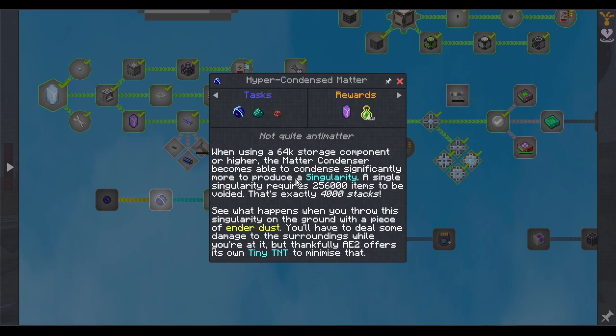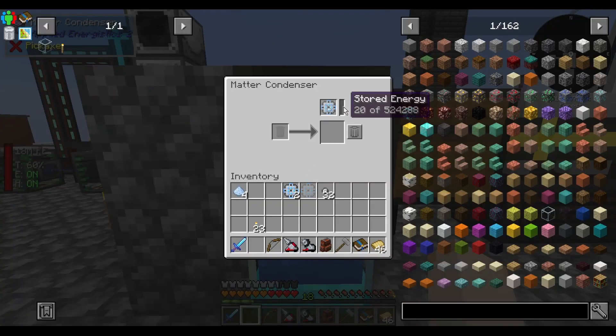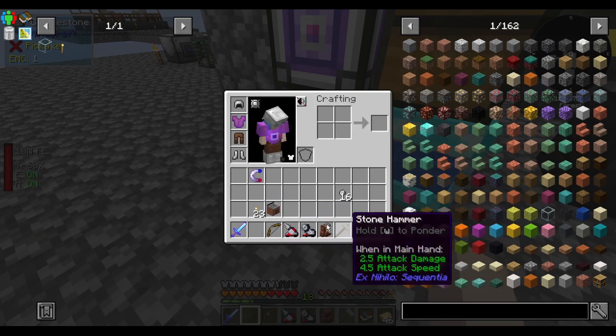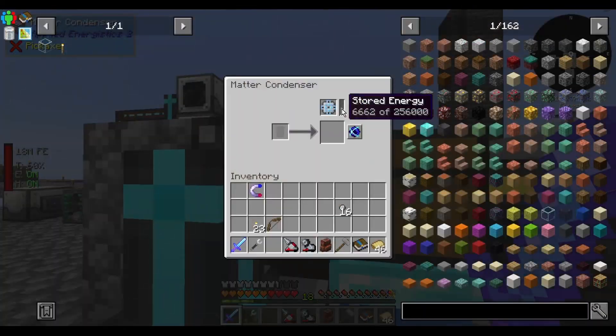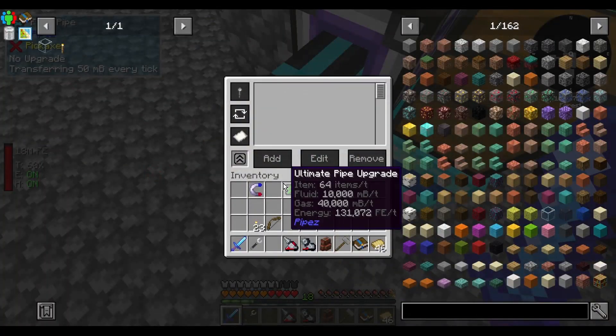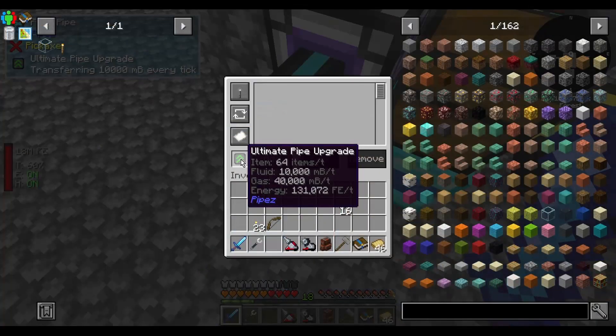When using a 64k storage component or higher, the matter condenser becomes able to produce singularities. A single singularity requires 256,000 items to be voided — that's exactly 4,000 stacks. Then you throw the singularity on the ground with a piece of ender dust. You have to deal with some damage to the surrounding area, but thankfully AE2 offers its own tiny TNT to minimize that. Make some 64ks. I'll put this right here and just start going. I feel like that'll take a long time. It says pump water into it — does each millibucket equal an item? That's not really any faster than the cobble; in fact that's probably slower. Let's throw an ultimate pipe upgrade on.